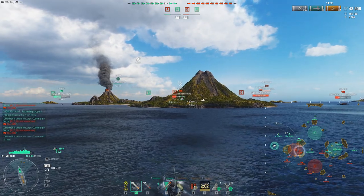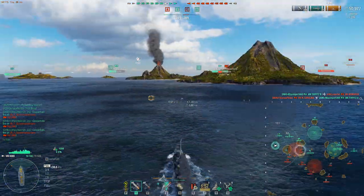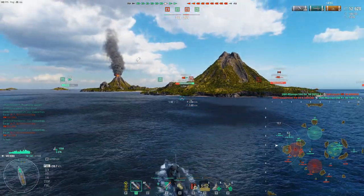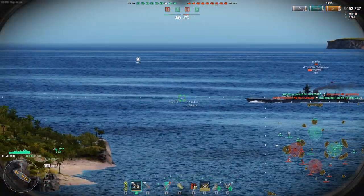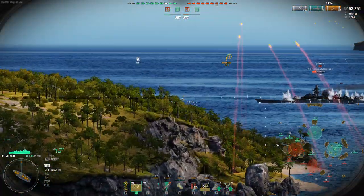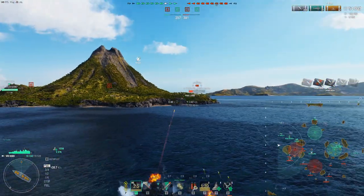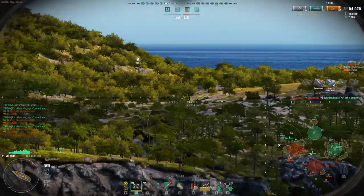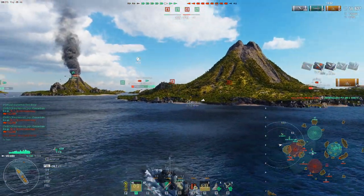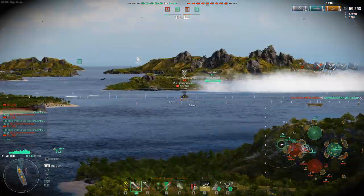The Bismarck took some good damage from me and the Vittorio Veneto, but I didn't see the point in sitting in smoke farming him any longer — A, he's running away, and B, I really want to get the Talon killed. I can also see in the middle of the map that we have a Shinonome, and the Talon is going after him. What I don't want to happen is the Talon killing our Shinonome before he dies, or especially surviving after doing so — that would be really bad.